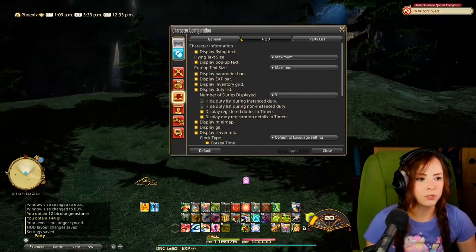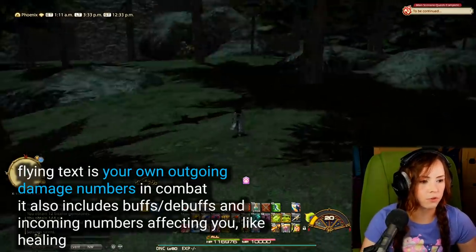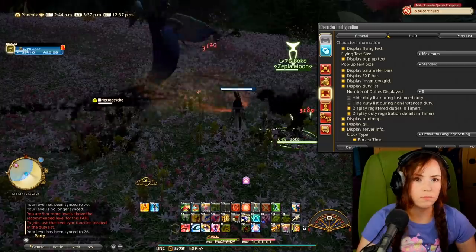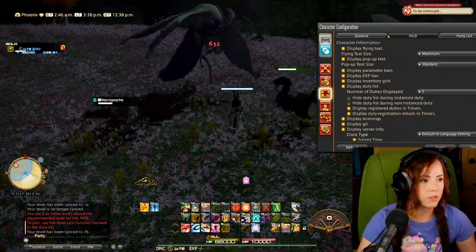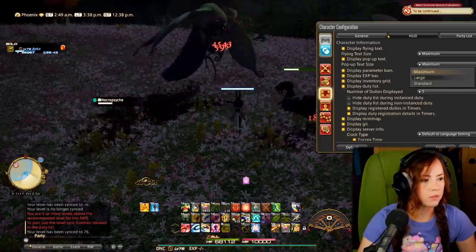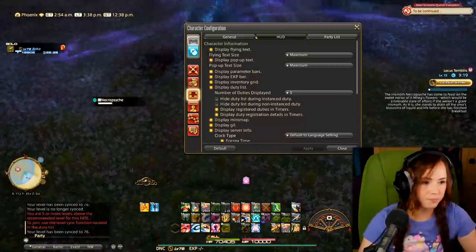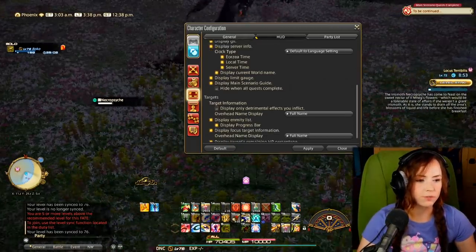There are a lot of other options in here, like changing your flying text to maximum. My damage numbers I try to make as giant as possible — this is as big as they go. Pop-up text is the damage text from other sources like your chocobo. You can set it to standard or maximum — at maximum those numbers get bigger. I prefer everything at maximum; bigger is better. The other options are fairly self-explanatory so I won't go into all of that.